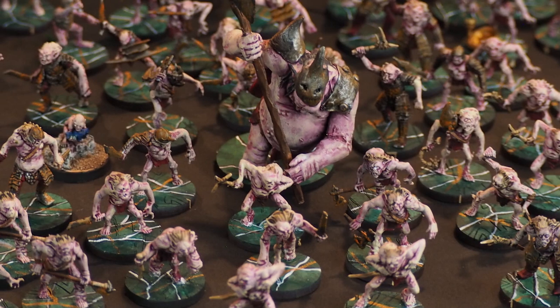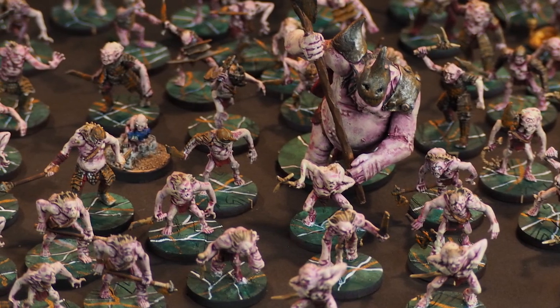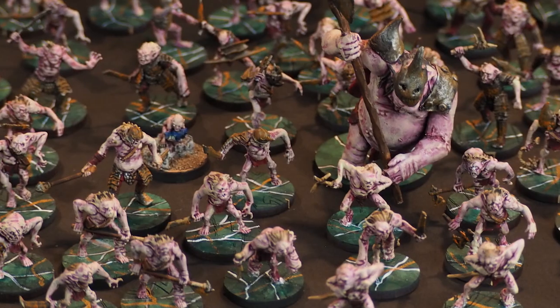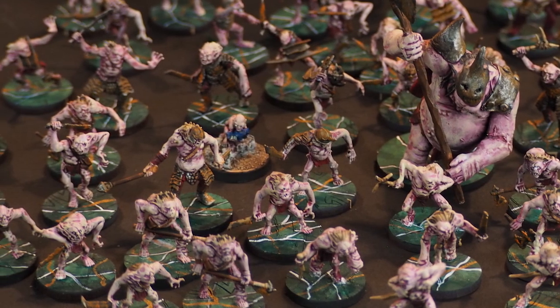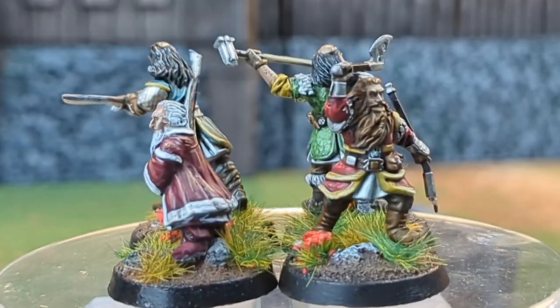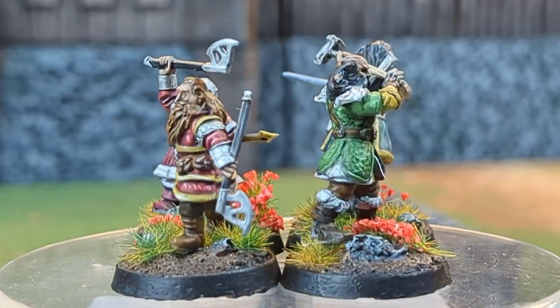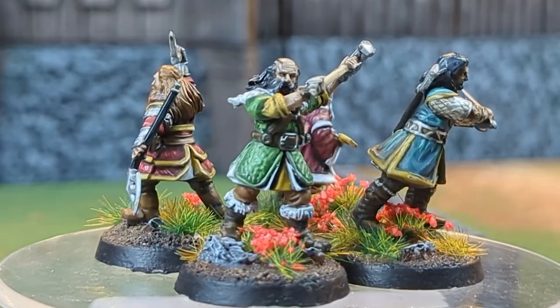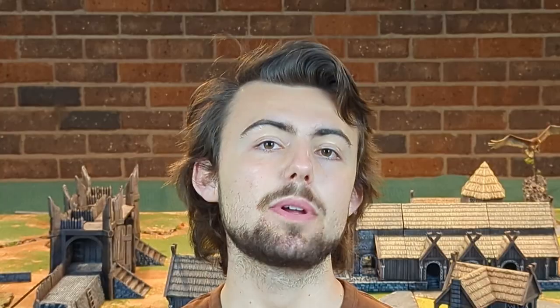A normal army will have roughly one model for every 20 points. This means that a 500 point army would normally have about 25 models, but don't feel like this is a rule you need to stick to at all. My Goblin Town army can go up to 120 models at 1000 points, whereas my Thorin's Company army at 750 points is only 13 models. If you want to go super low model count, you can literally take an all-hero army, whereas if you want to go full horde, you can put heaps of models on the table, and both work competitively.